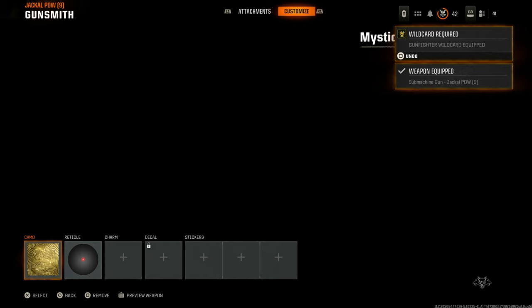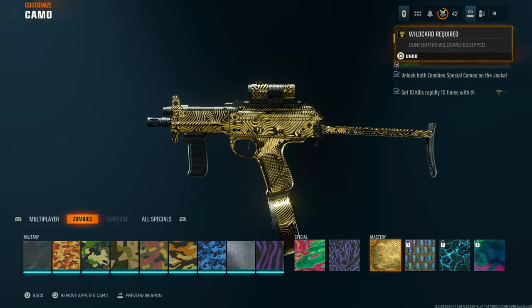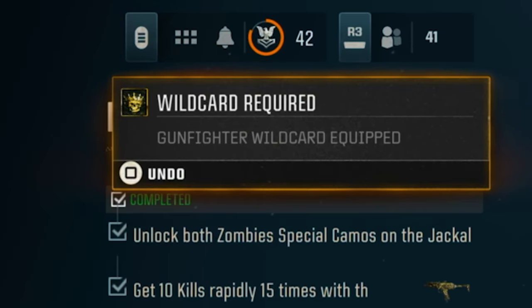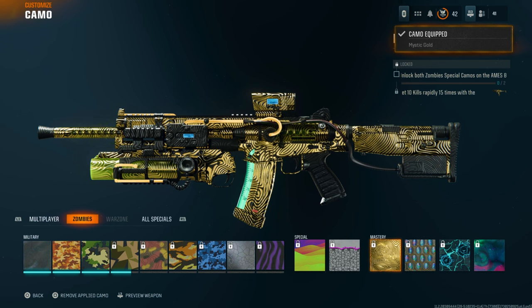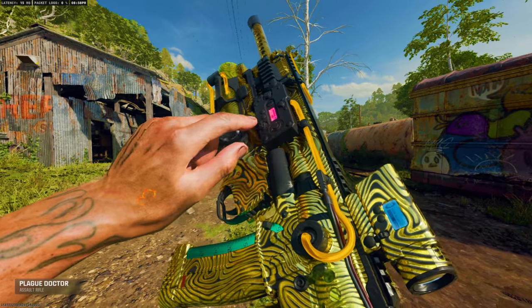Press Square, then R1, go to Customize and over to the Zombies section because that's where my camo is. On the top right it says Undo — press that as quick as possible. If you were quick enough, go over to your camo, select it, and you'll see it change onto your gun just like that.